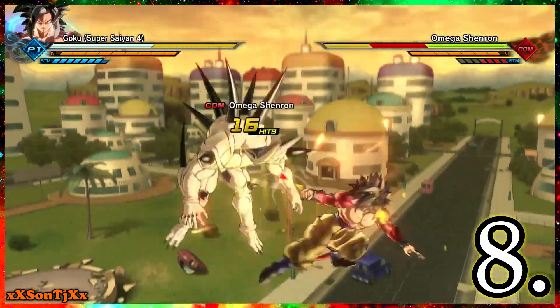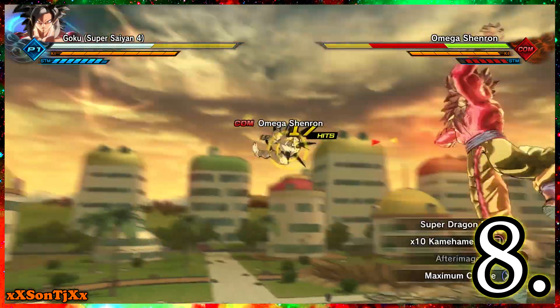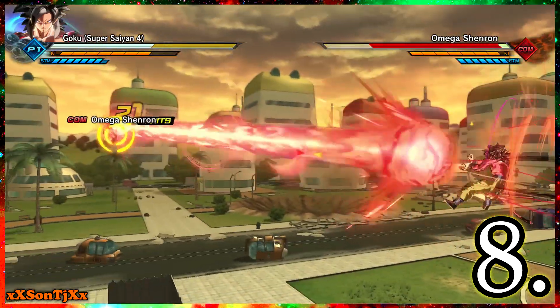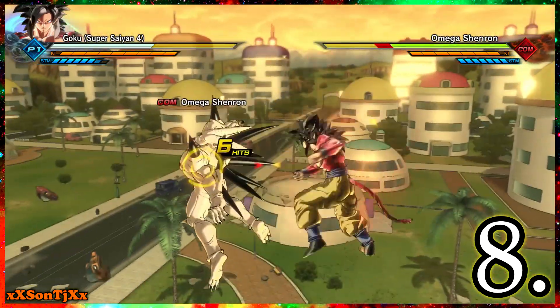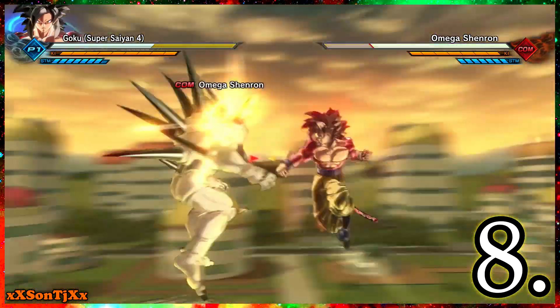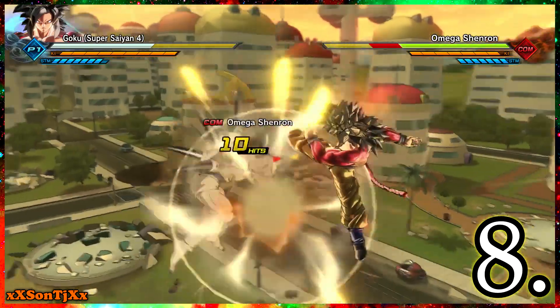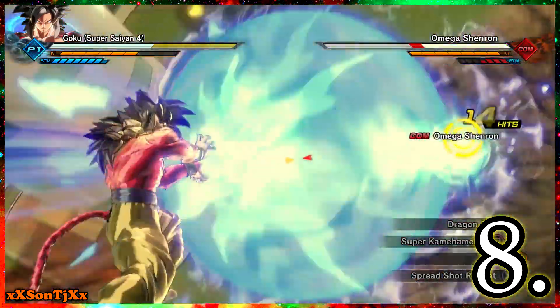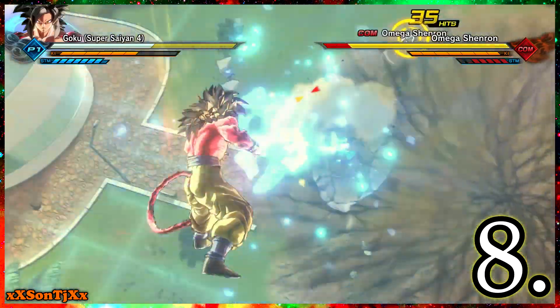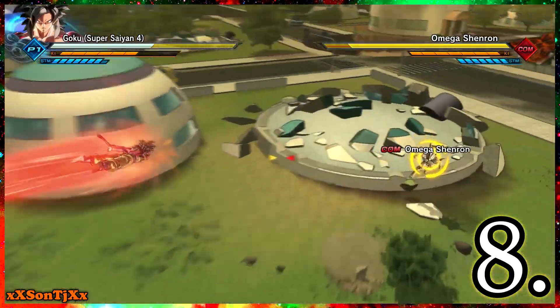Number 8 is Goku Super Saiyan 4 — you're going to be seeing a lot of Goku on this list. This one has an awesome stamina break combo where you can do both a heavy and regular stamina break, which is really easy and really good. He does a ton of damage. He has the Almighty Dragon Fist — you gotta make sure to do a stamina break combo and hit it as soon as you can. It does a ton of damage, and they buffed up his 10x Kamehameha, which is insane.